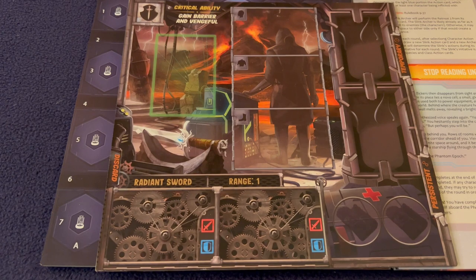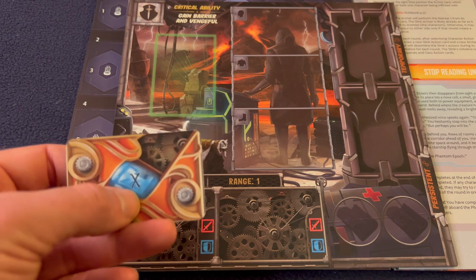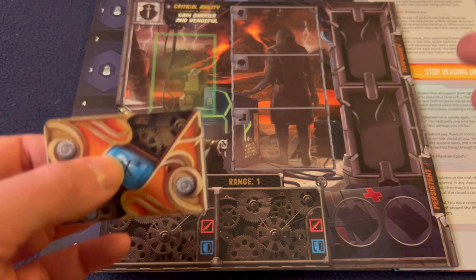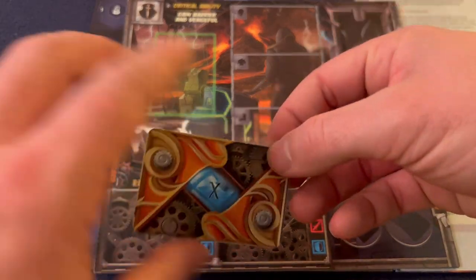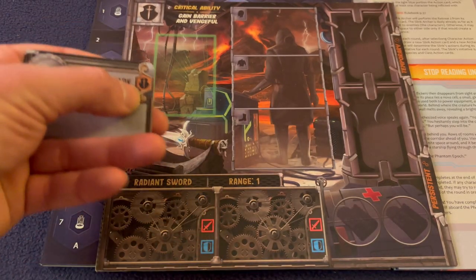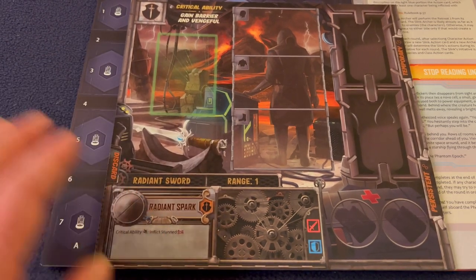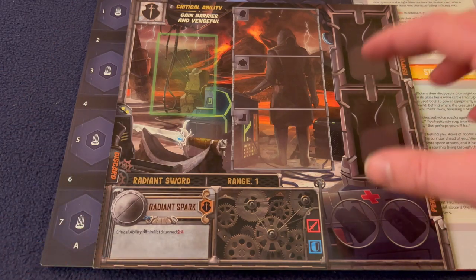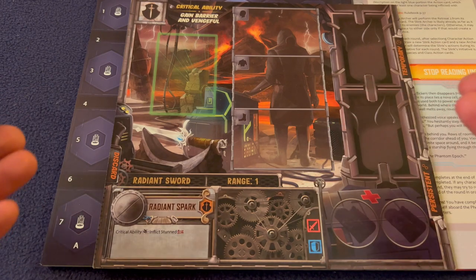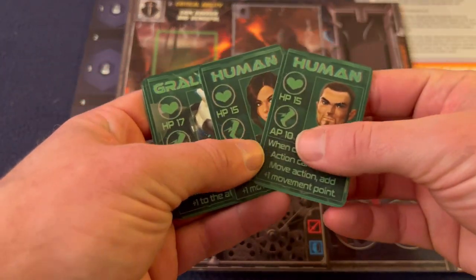Grab your character board and find in the attachments all the ones that have an X on it — if it has an X, that means it's starting equipment. The only thing anyone starts with is actually just one attachment, and you know which attachment they start with because you can match the symbol. Collect that together. For this scenario you can switch around everything else later, but right now just worry about that attachment.